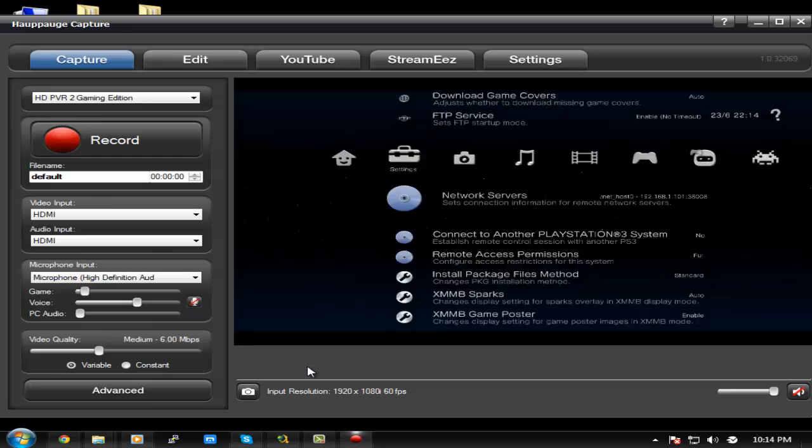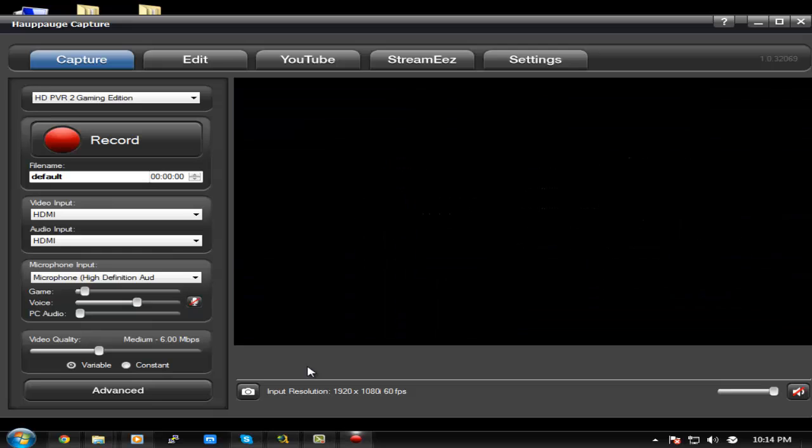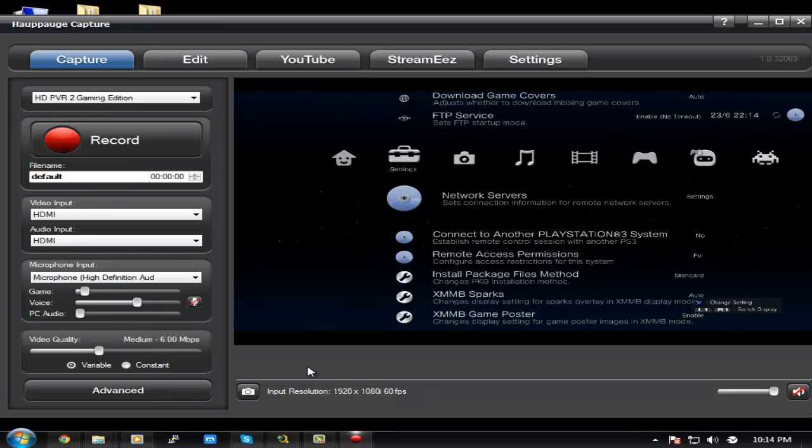It's then going to ask for a port — leave it as 38008. Then it'll ask for a friendly name. I'm just going to name it 'Games' since I'm not going to load anything else. Now it's all set up on the PS3 side.